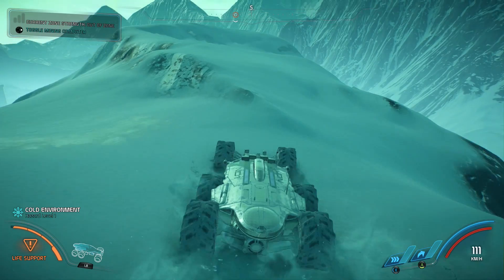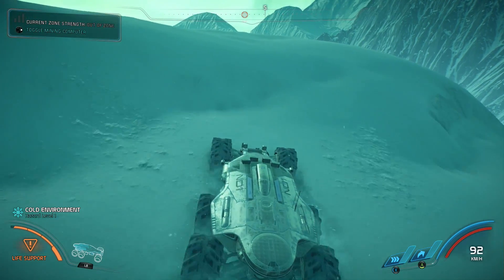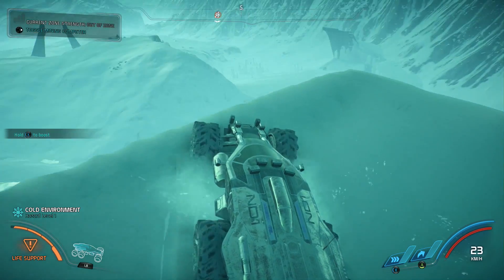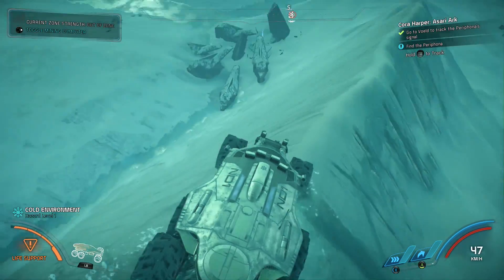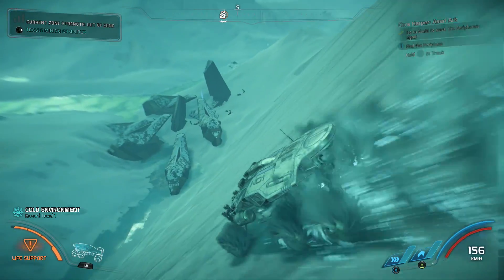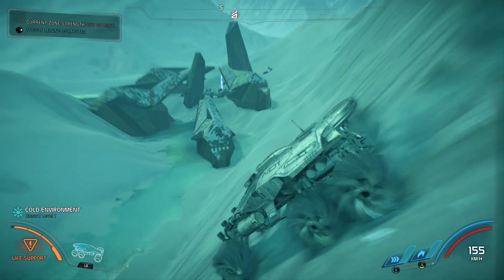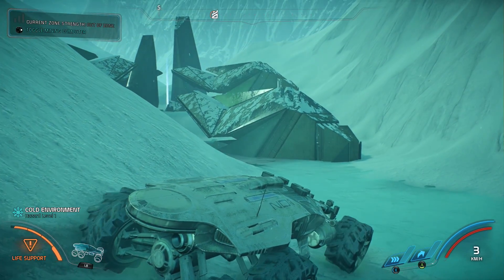There's a little bit of a ruin down here — one of the old remnant cities or something like that. We're just going to go and check it out, see if there's anything cool there. It's down this cliff. I guess there's only one way to do this. Down we go. Smooth as butter.